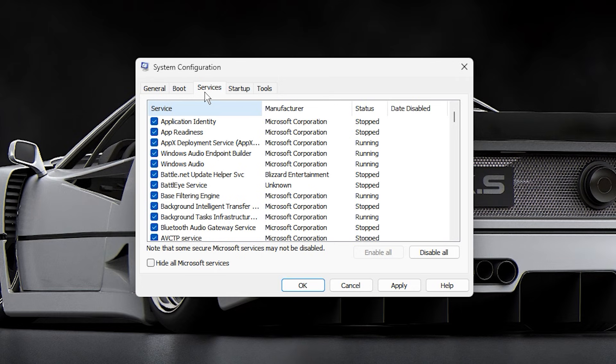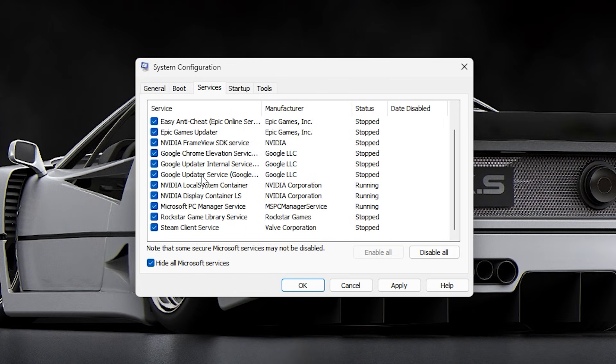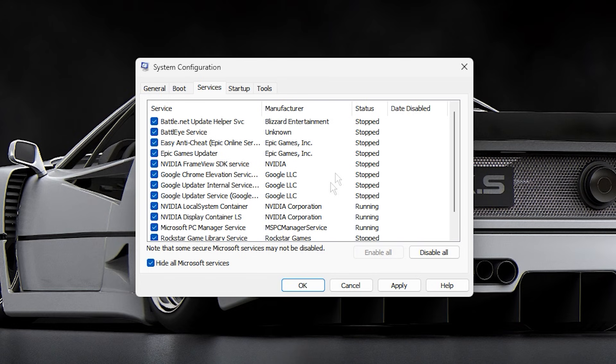Next, focus on services to free up CPU resources. Check Hide all Microsoft services to protect essential system functions, then carefully review the remaining services. Disable anything non-essential that doesn't need to run automatically, such as updater tools or background utilities. This step can reduce CPU load, allowing your games to run smoothly. After making changes, click Apply to save.